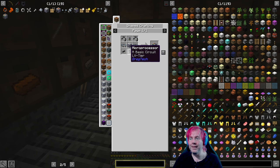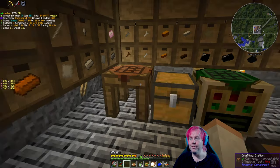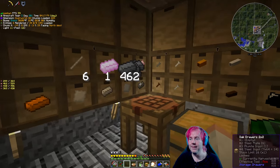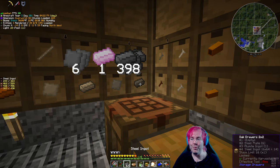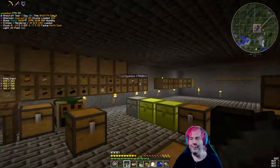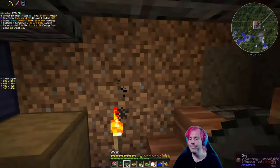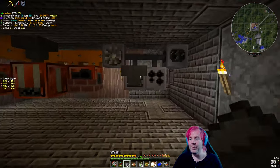We do have the circuits and we know we have the 10 cables. We do need the LV machine hull. So let's move down that path — first we need the casing, so we need seven more steel plates. We don't have seven more, but hey, I have a bunch of steel. I've been keeping the blast furnace over there going.